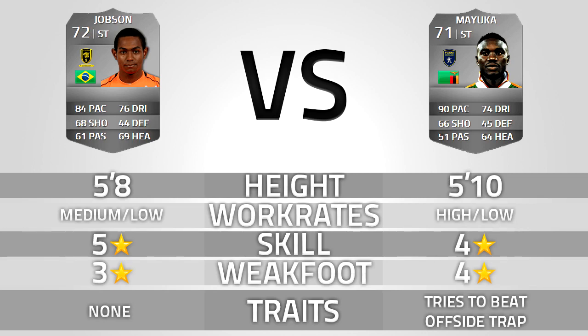Then we have Mayuka. He's 71 rated overall. 90 pace, 68 shooting, 51 passing, 74 dribbling, 45 defending, and 64 heading. He's 5'10". High low work rate. 4 star skill, 4 star weak foot. And he has the tries to beat offside trap trait.